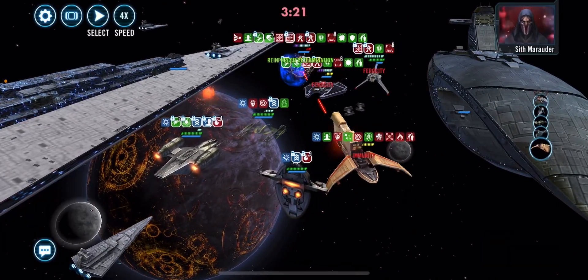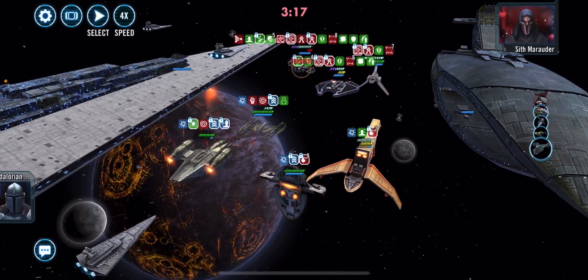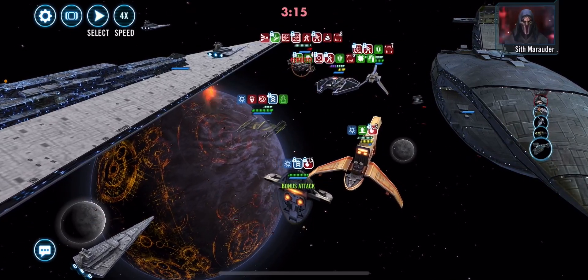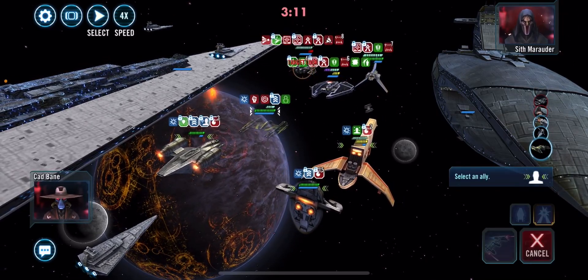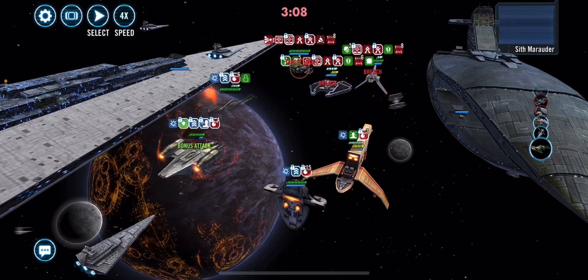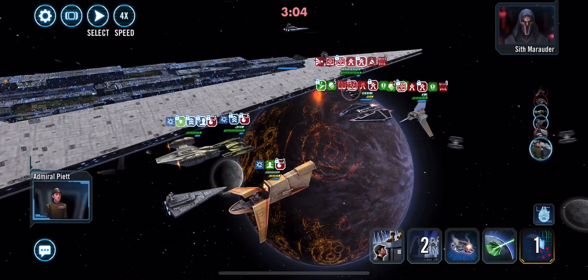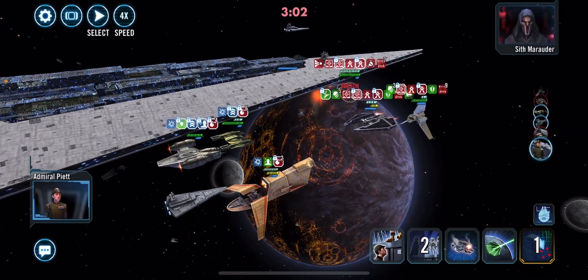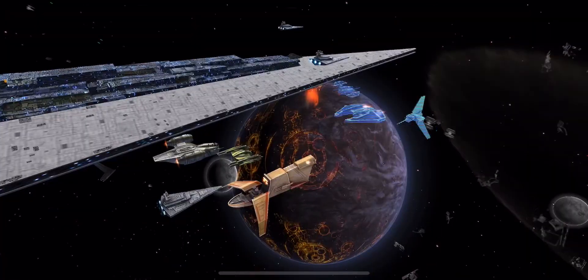They obviously take over your ship and whatnot. Let's go ahead and call Bulba, and then we can call RC again. Cool, so he's gone through. Unfortunately, we lost Bulba there. But we actually have ult now, so let's go ahead and fry the Leviathan.